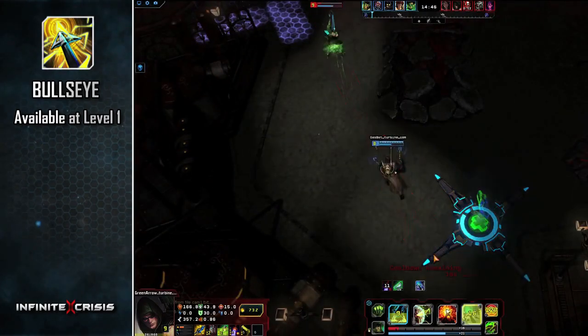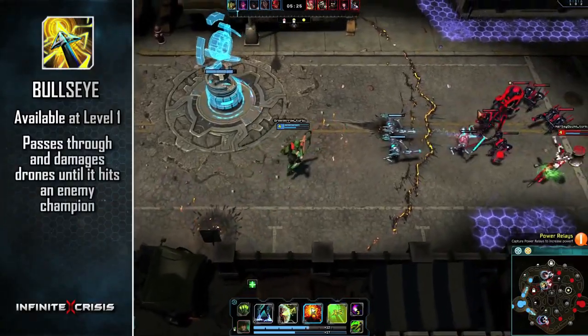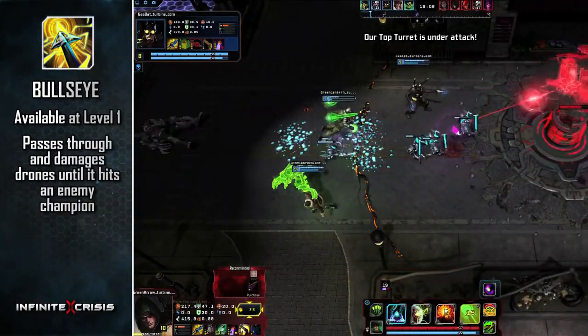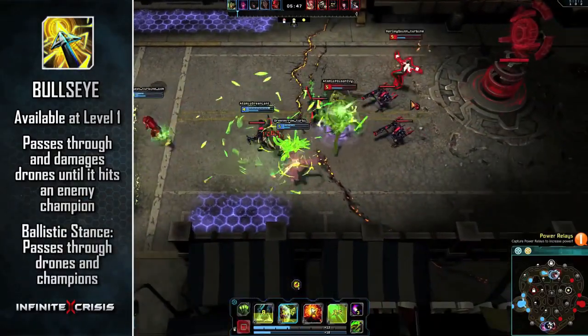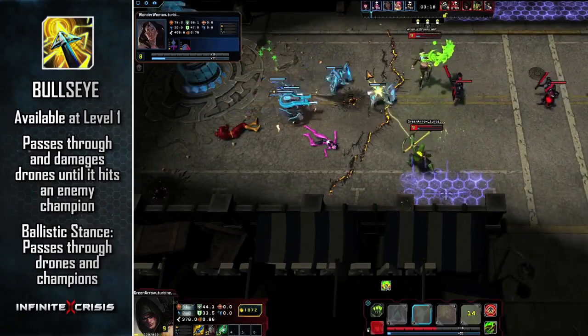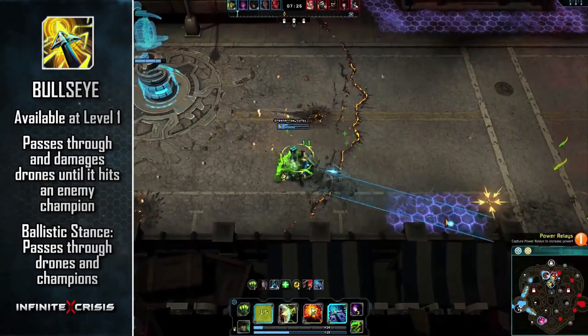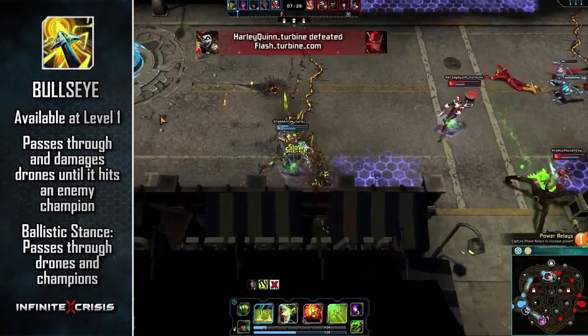Activate Bullseye a second time to fire. The shot passes through and damages drones, only stopping when it hits an enemy champion. However, if Green Arrow was in the Ballistic Stance when firing Bullseye, it will pass through and damage both drones and champions. Otherwise, Bullseye will apply Green Arrow's most recent arrow bonus to the first enemy champion it hits.